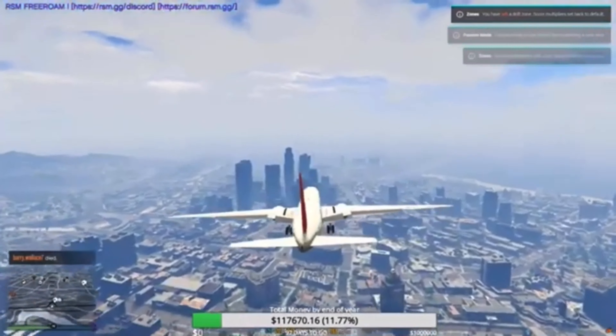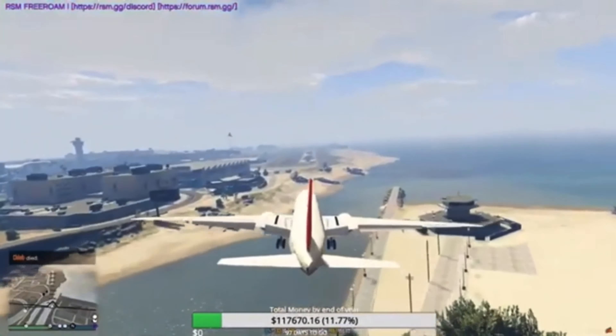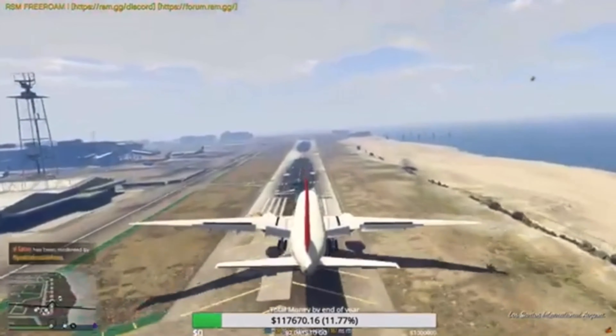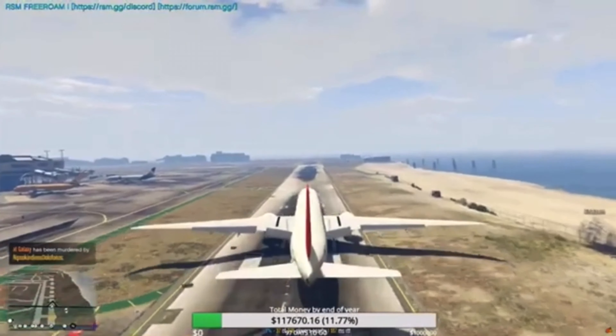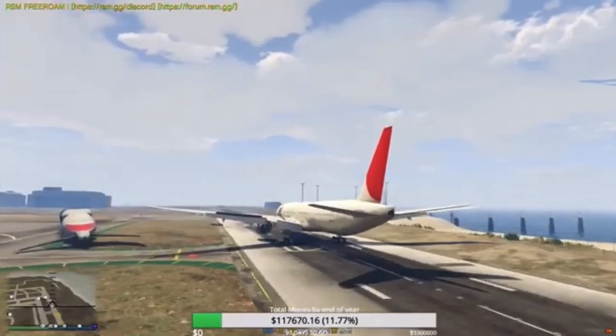Oh God guys. Actually, we're lined up with the runway, so I can just... hold on. Oh, I'm actually pretty close to that building right there. We're actually perfect right now guys. Oh God, there's a lot of turbulence. Oh God, what's going on here? Okay. Perfect landing — except for those cars out there. And perfect, guys. That was actually pretty good.